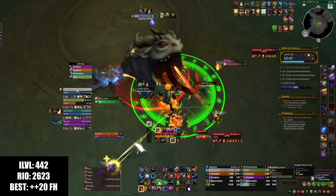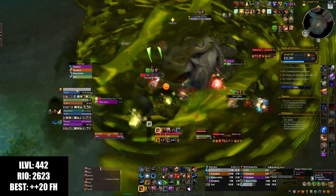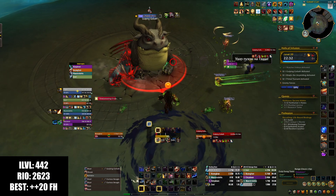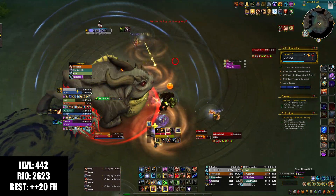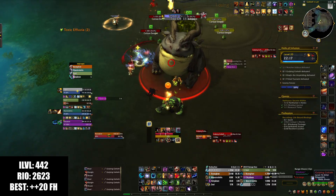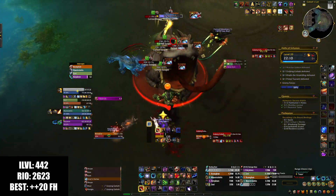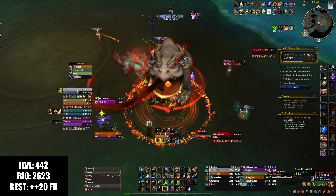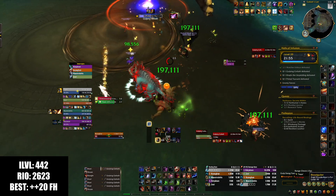The first time he casts the thing that drops adds on top of you, he'll cast Gulp right after it. But the next time he casts the add thing, he's going to wait a bit — he'll do Toxic Efflusion, and then Gulp. So you have to kite the adds for longer. I'm going to move to this side, hopefully people come over. I use Ursal's Vortex to make the little Swaglets go back — Gulp should be casting here in a second. Perfect — that was beautiful. The first one was a bit shaky because people didn't kite into it, so we had a couple of Swaglets left, but the second one was magnifique.